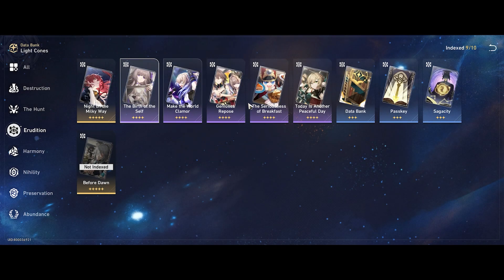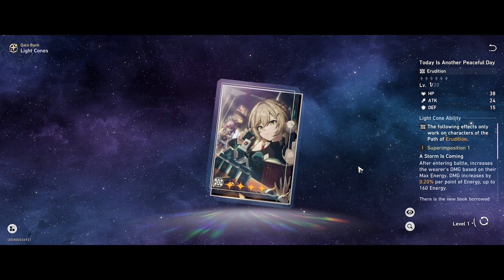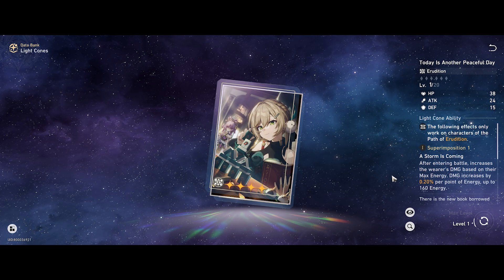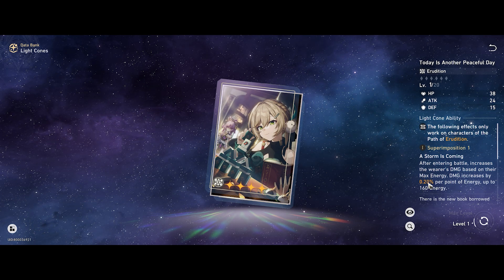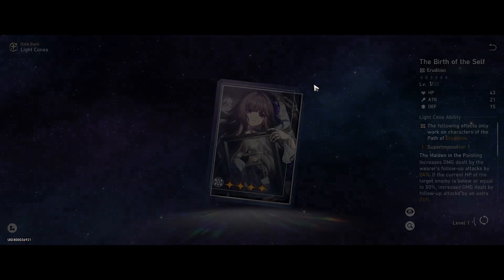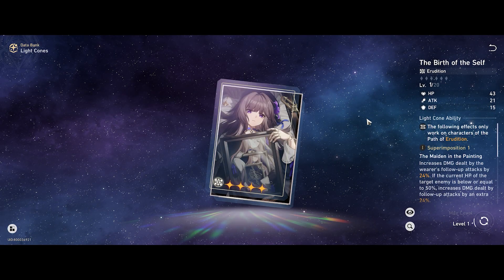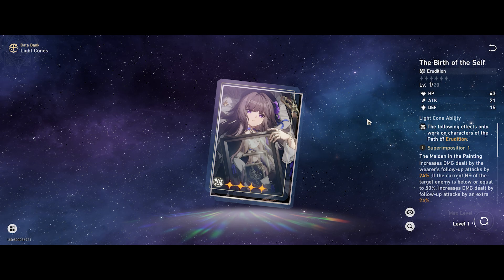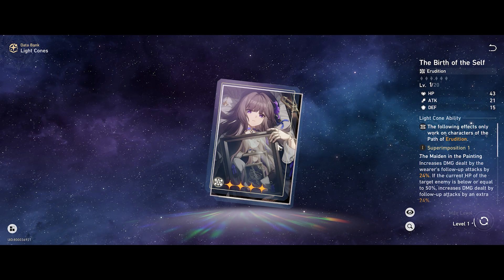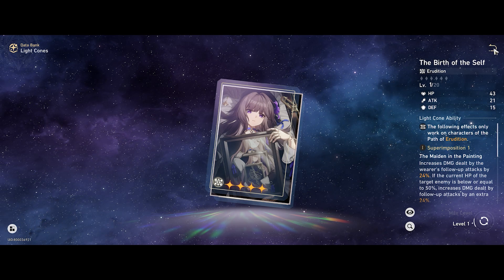Today is Another Peaceful Day is also pretty decent, giving a good amount of damage bonus. Herta has 110 energy so that translates to around 22% damage bonus. Not much better than Birth of the Self, but if you're playing her more as a normal DPS and not relying heavily on follow-up attacks, you can deviate from Birth of the Self to these other light cones.